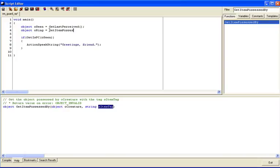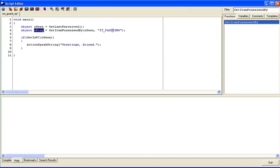So we write: 'object oRing = GetItemPossessedBy(oSeen, "IT_PASS_RING");' — we're frisking oSeen (the player) for the item with that tag. If everything works as planned, oSeen will be the player character and oRing will be the pass ring. If the player doesn't have it, oRing will contain OBJECT_INVALID.